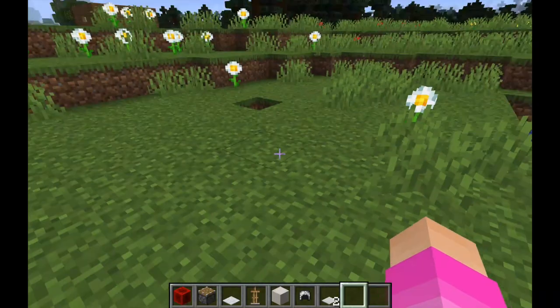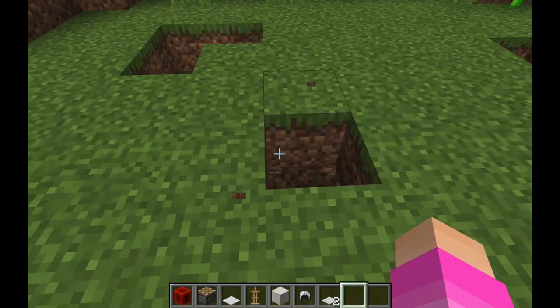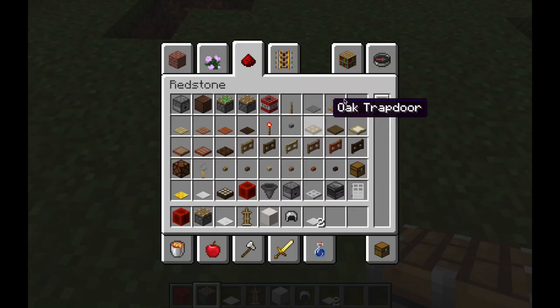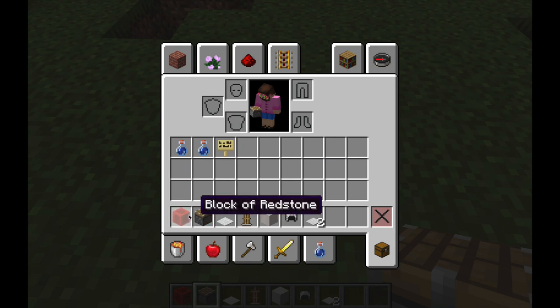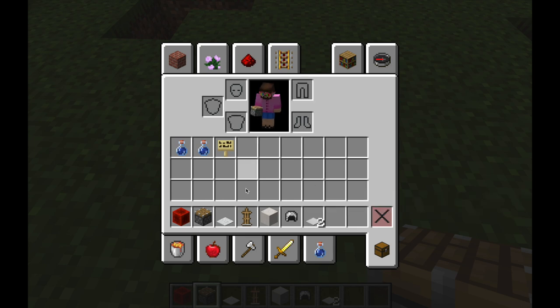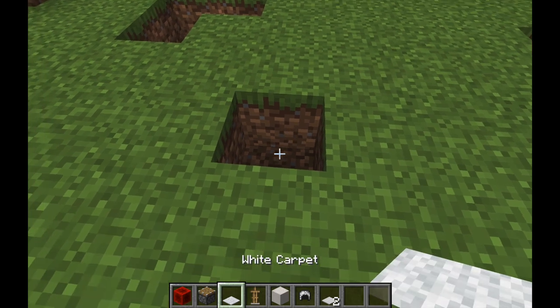We are going to make the chest table somewhere here. Let me first break a block and now let me show you guys which all blocks we are going to use today. We are going to use block of redstone, piston, white carpet, armor stand, quartz pillar, chain, helmet and pressure plates. Let's quickly start building.